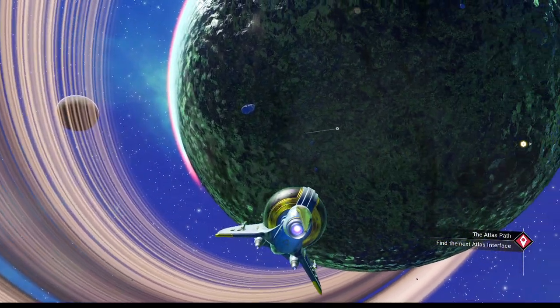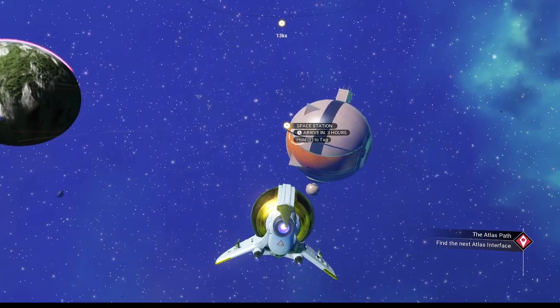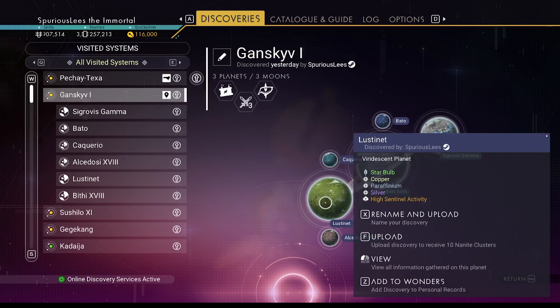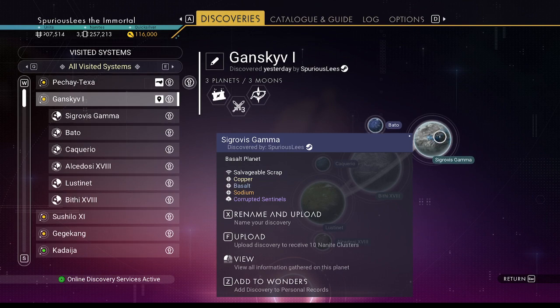So what we're going to do today is a very quick video on taking down a freighter, and then we'll use the AI core we get to search this system. Because we are in the Ganskiv 1 system, and we have a Corrupted Sentinels planet on a Volcano planet.